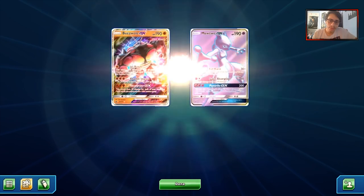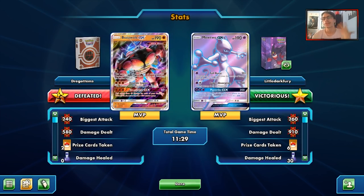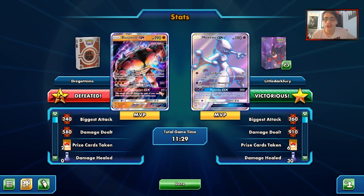Arguably one of our better matchups, and we were able to pull off a win. Our opponent was trying to pick off the Malamars, which is smart — you don't want the Malamars to Energy Accelerate. But we came out on top. Mewtwo was MVP and so was Lele. We used Shining Lugia too, which is good. See you in just a minute with game number two.